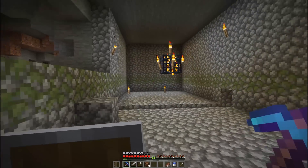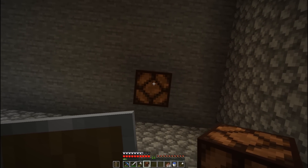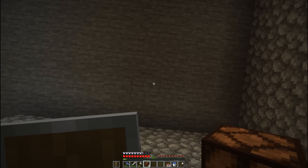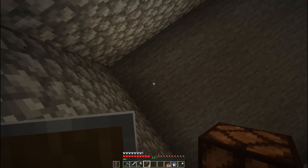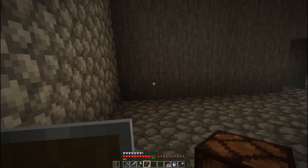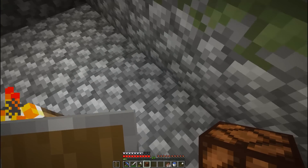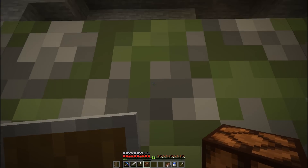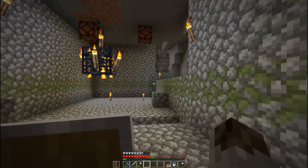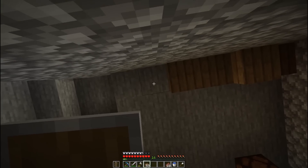Well, that's most of the spawner room dug out. I want to place in some redstone lamps — about four blocks away from the wall and one block away from this wall — so that in the future I can toggle this farm on and off. Eventually we'll hook up some redstone to the redstone lamps and be able to turn the farm on and off. I also want to add a little spruce ceiling to spruce it up a little bit.